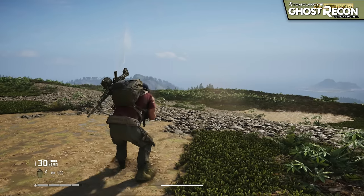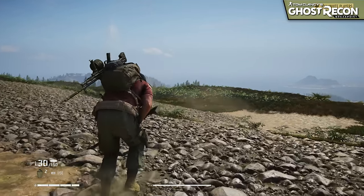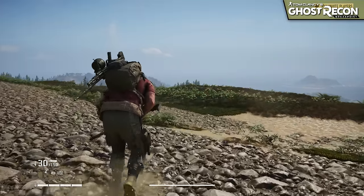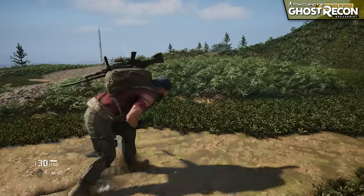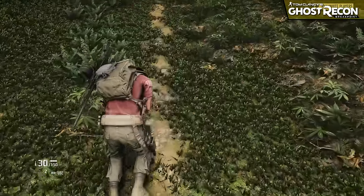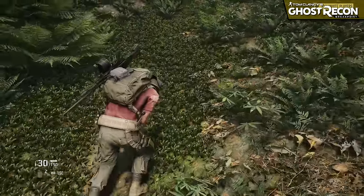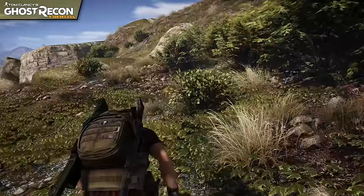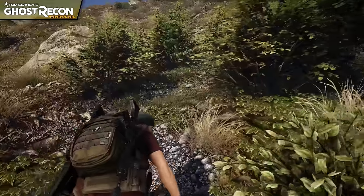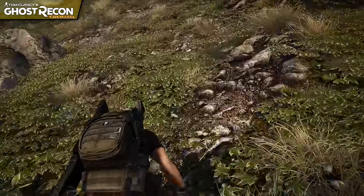However, movement while in the crouch stance feels completely off. Trying to move at slower speeds while crouched results in an awkward tip-toeing animation loop that doesn't match up properly with the character's relative speed. This animation looks even stranger when traveling along inclines, triggering an awkward wiggle as the character struggles to maintain his stance. Wildlands doesn't suffer from this problem, as the crouched movement animation remains the same regardless of the angle of the slope the player is traveling on.